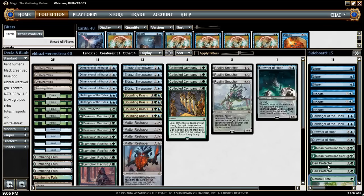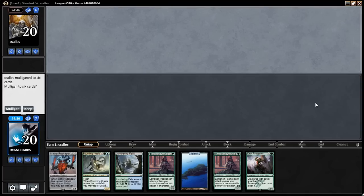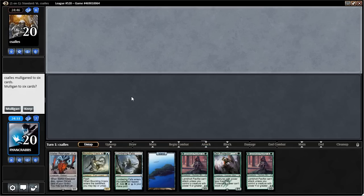We're going to play this in a fun League event and see how it does. Our first match — we're on the draw. This hand's fine; we have two lands and a couple of flash effects we can play. Our opponent's already mulliganed, but we'll keep.